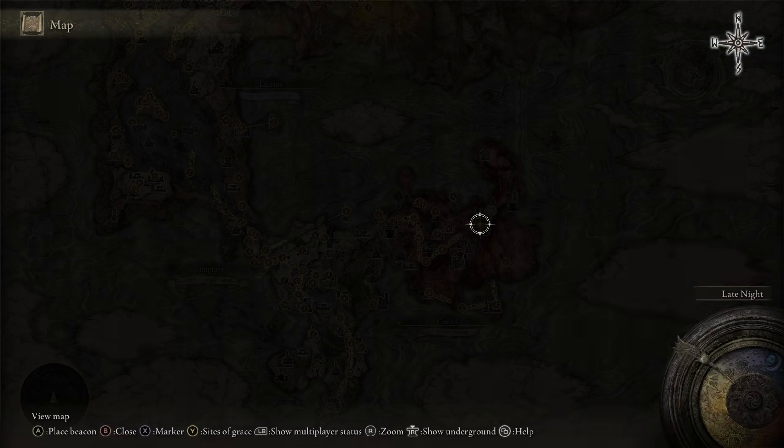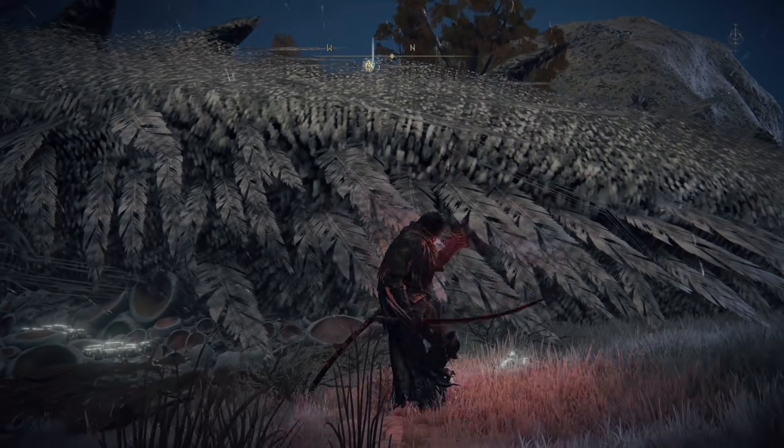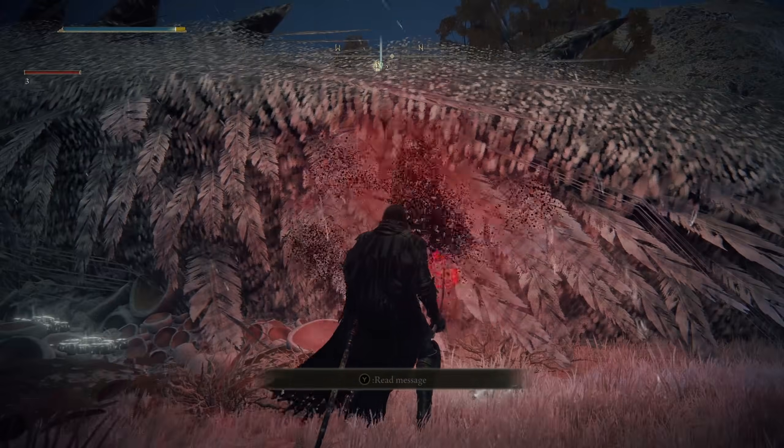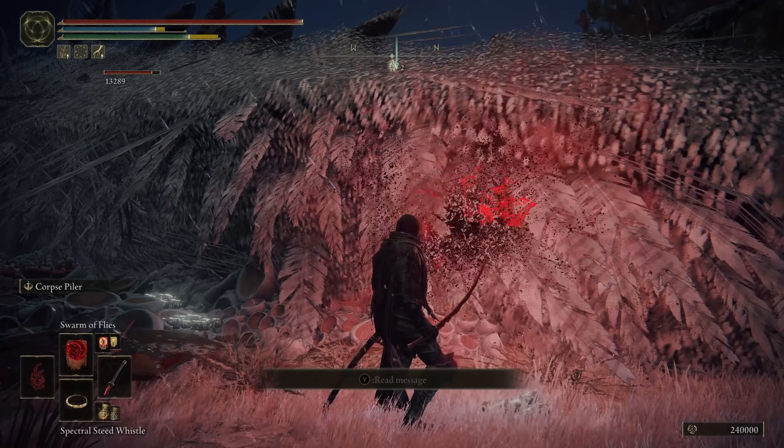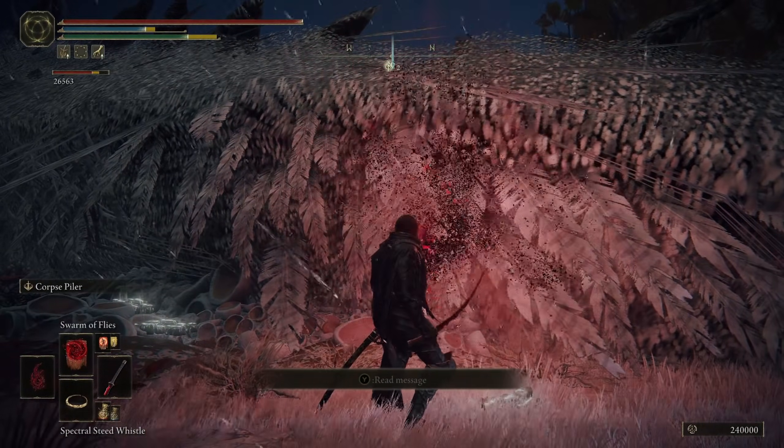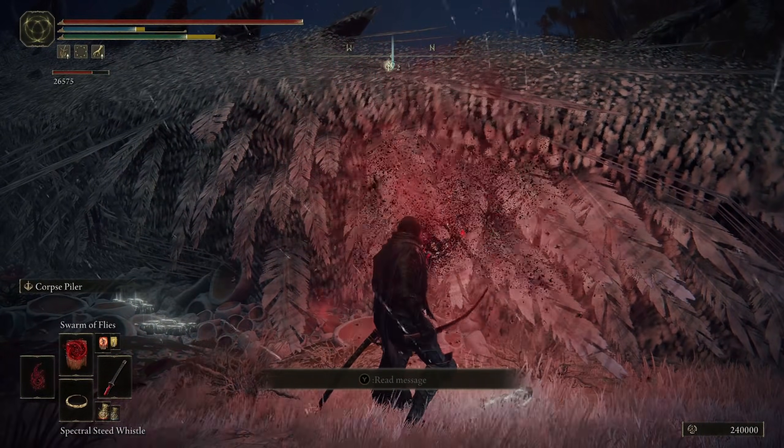Here's the big dragon in Fort Faroth. You want to come to him and start spamming Swarm of the Flies at him — this is going to take you about 30 seconds to do. He's already a quarter of the way down on health. Just keep spamming this at him and he's going to die very, very quickly.